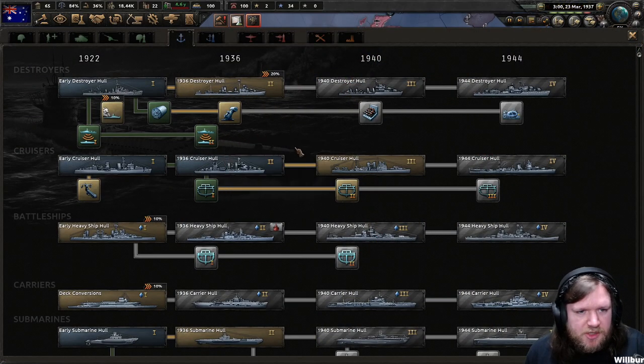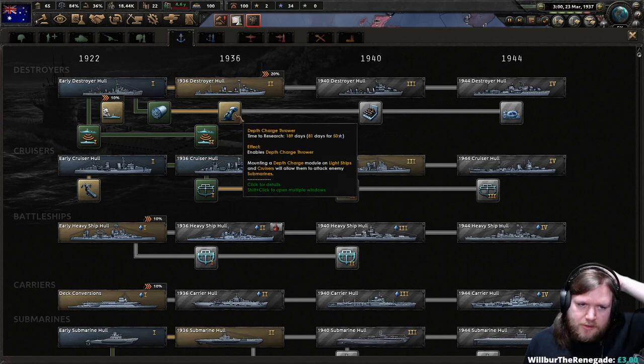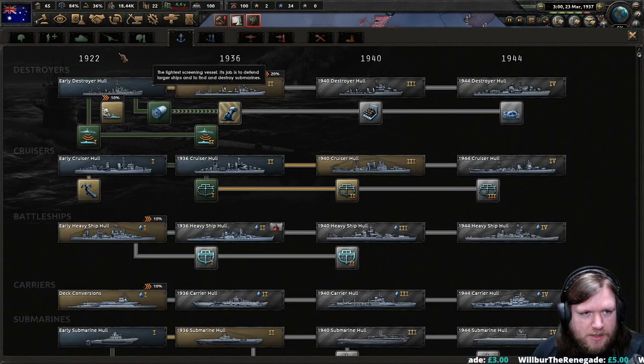Research is available — so we got the sonar. We'll deal with that in a minute. I think I'm also going to get the depth charge thrower tier twos. I'm not going to bother with the tier two destroyer, but I will get the depth charge thrower — and the reasoning for that will become apparent soon.